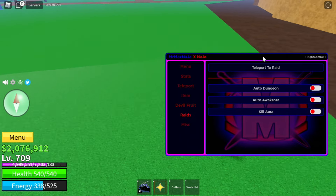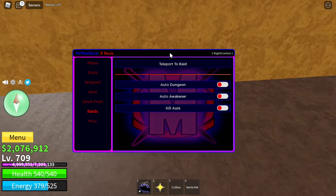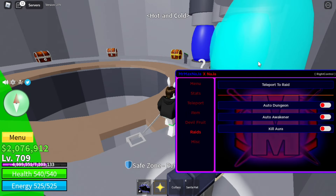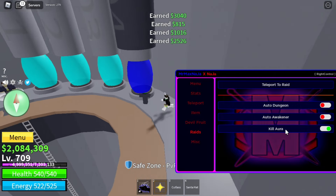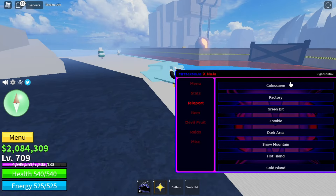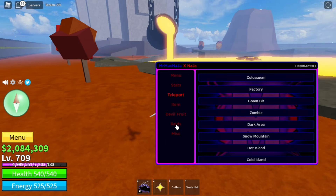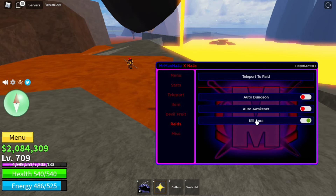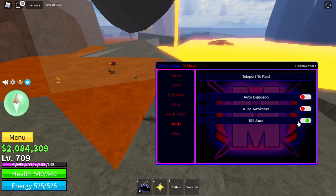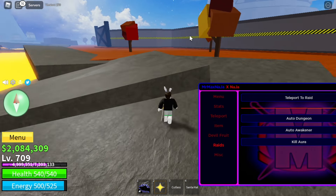You also have automatic raids, but I can't do it because I'm just too low level. But I can just teleport to the raid to show you. If I would actually start the raid, I would be able to turn on the Kill Aura and just kill any NPC instantly. So if I turn it on here, they die automatically — this will work in raids too.